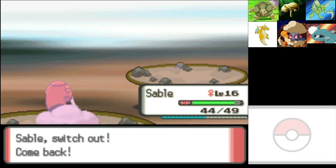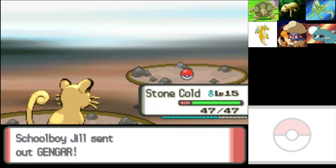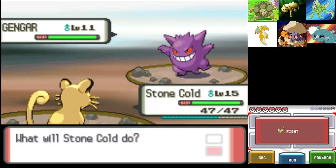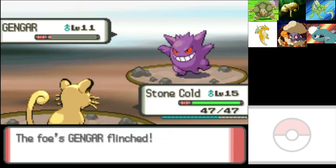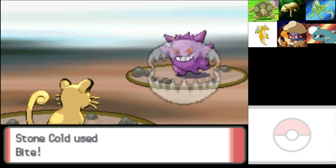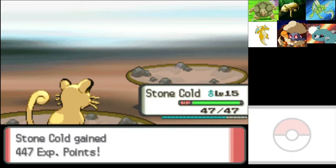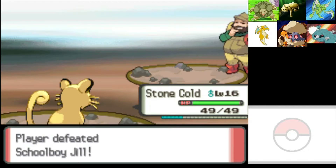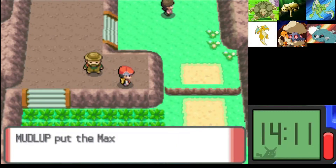Gardenia — sorry guys, I'm looking up what Gardenia's ace's level is, that way I know how far we have to train. Level 22. Jesus, that is a lot of training. That's gonna suck — why the sudden level jump? Are we underleveled? We need Cut to get into the gym and I know Eterna Forest isn't going to give us that many levels. A Max Elixir — that's a nice find, I'm not unhappy about that.